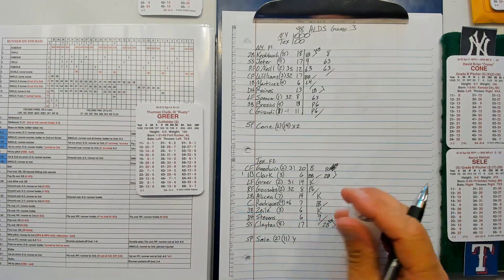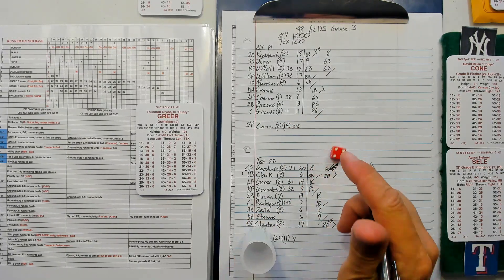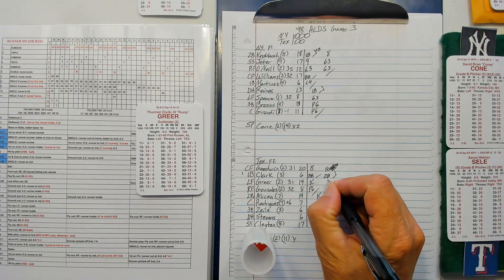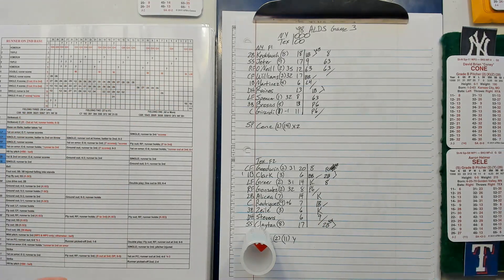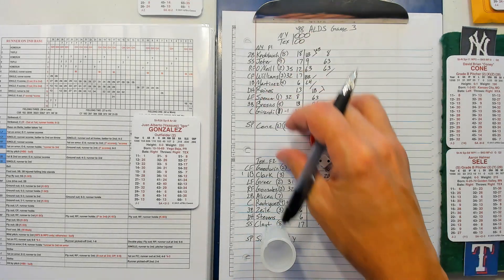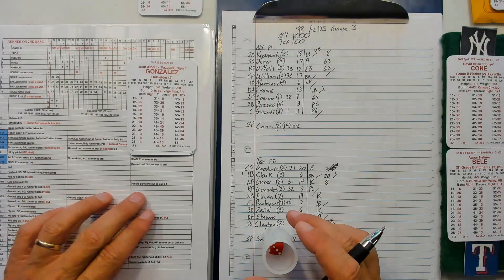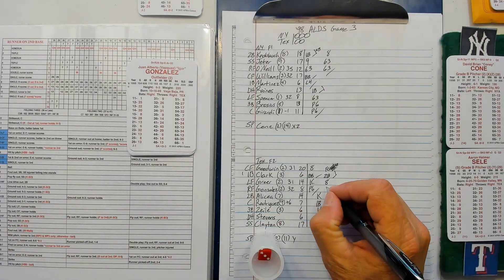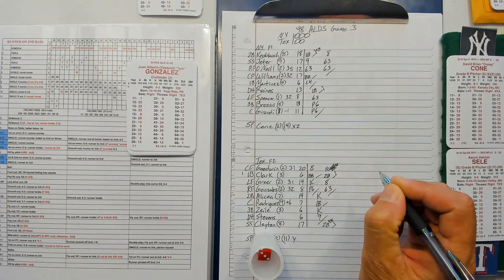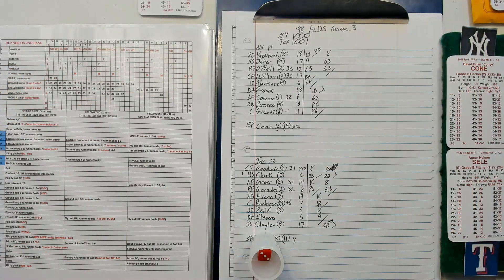One out, Will Clark at second: 63-31 is a fly to center. Two away. Juan Gonzalez: 12-25 — 25 would be double play, it's going to be a six. Just go 6-3. One nothing Rangers, top of the fourth.